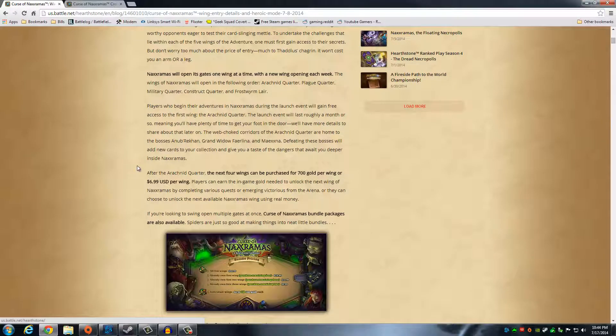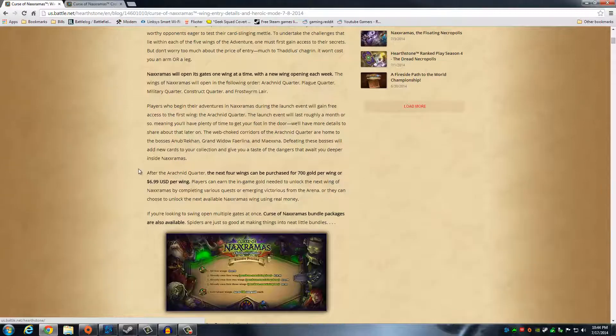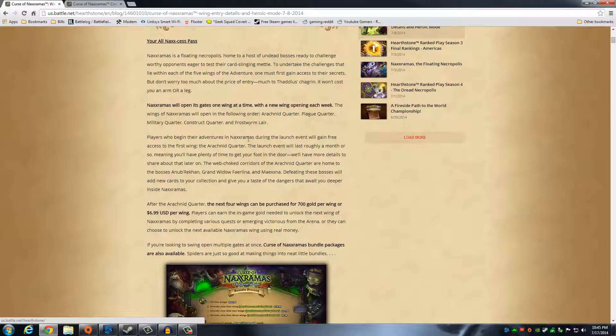Basically what they're doing is like an open beta kind of style. The first wing is going to go on for roughly a month, whereas all the other ones are going to go on for like a week first. So the first month is going to be basically testing the waters. And if you try Naxxramas within that first month period, then you get the Arachnid Quarter for free — you don't have to pay for it. They have released the pricing details: after the Arachnid Quarter, the next four wings can be purchased for 700 gold per wing or $7 per wing, which is not bad.